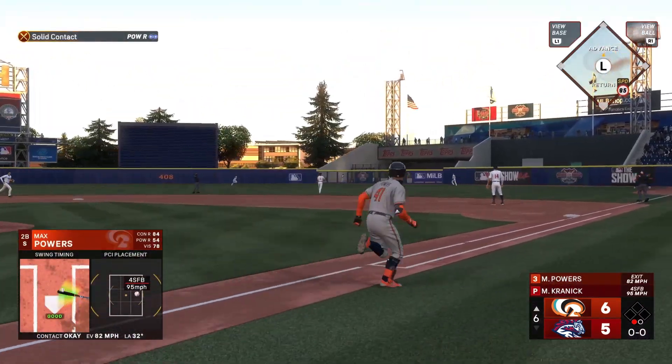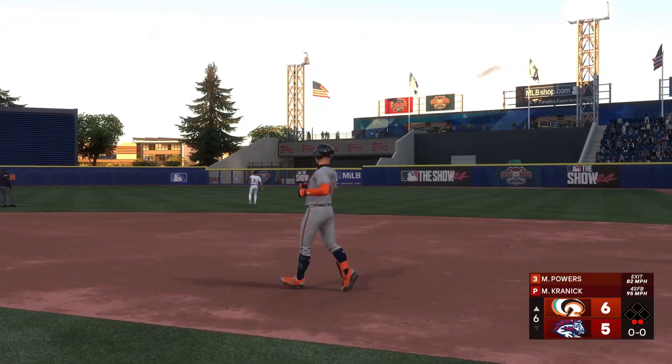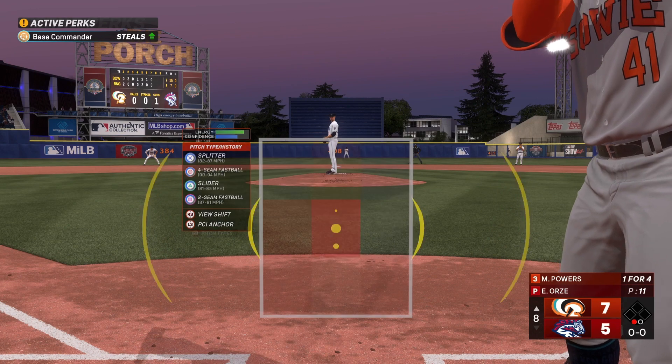In the air to the right — on the move, puts it away for the out. Then again in the air to the right side, nobody on, with one out — Max Powers now at the plate.